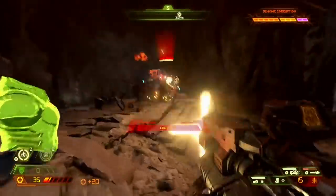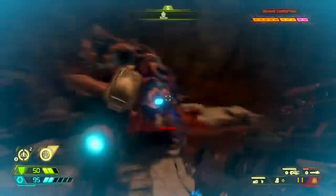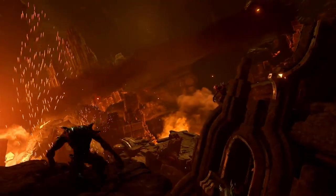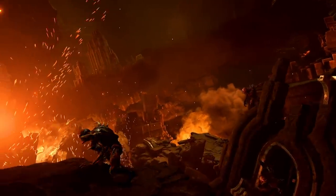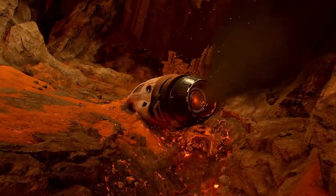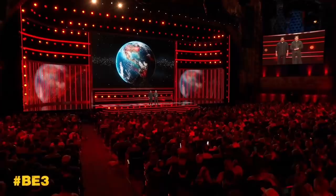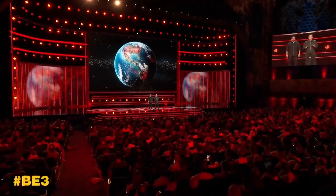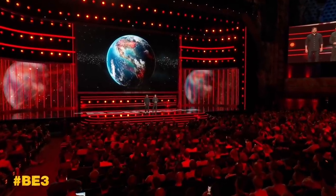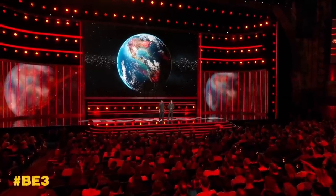Doom aficionados will know the series tends to set its demonic slugfests on the surface of Mars or within Hell itself — anywhere red or rusty, really. What we've seen of Doom Eternal promises much more of the same, which is no bad thing, but we've had tantalising hints at entirely new kinds of environments. Developer id Software took the stage at E3 2019 to promise visits to locations never seen before in Doom, from Heaven and Hell to the Sentinel homeworld and beyond.